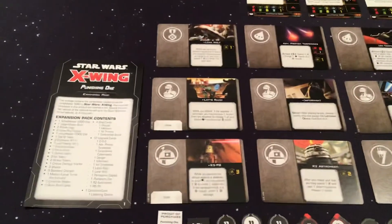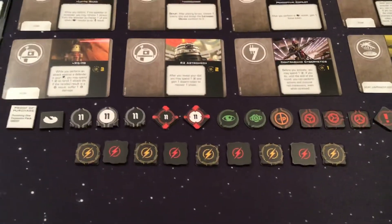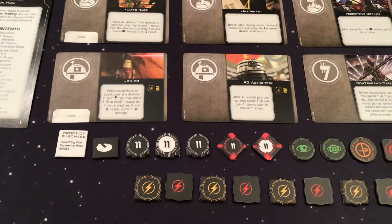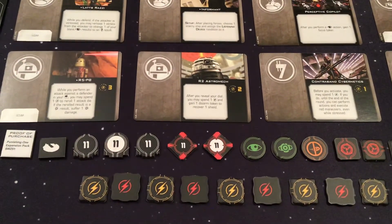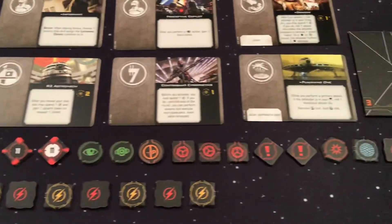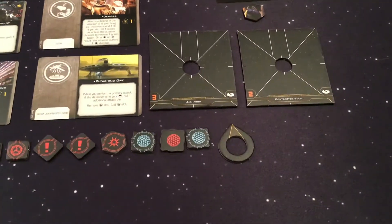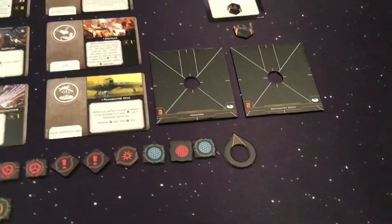We have our little content sheet, as always. And then quite a few tokens, including 9 Standard Charges, 1 Proof of Purchase, 1 Dial ID token, our 3 ID tokens for number 11, 2 Lock tokens also for number 11. We then have 1 Focus, 1 Calculate, 1 Disarm, 3 Ion, 2 Stress, 1 Critical Damage, and 3 Shield tokens, along with our large/medium-sized ship's turret arc indicator.